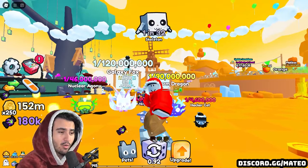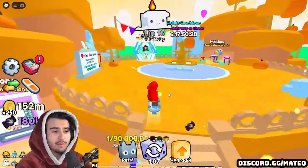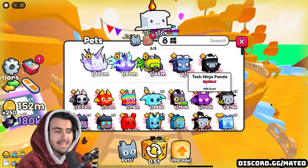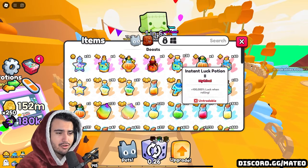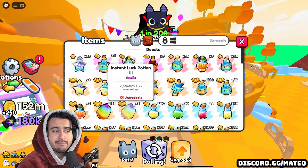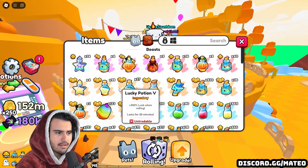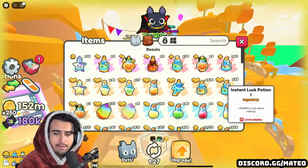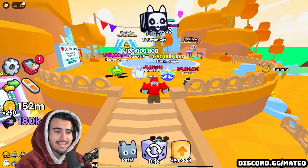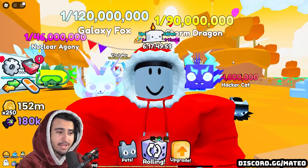The last free to play aspect they claimed is that they buffed the instant luck potions. But if you check your instant luck potions, it still says a million percent luck, a hundred K luck, and 10,000% luck. I don't know what they mean by buffed instant luck potions, but honestly I think they just wrote that in there to try to make it seem like less of a pay to win update.